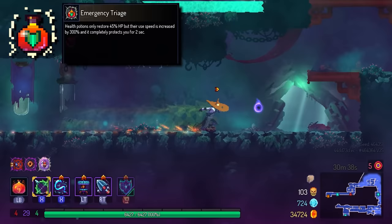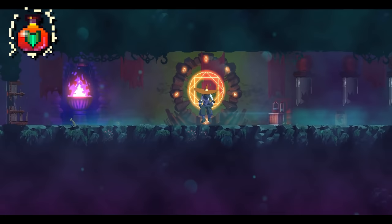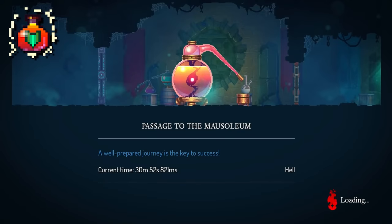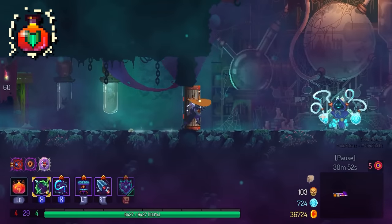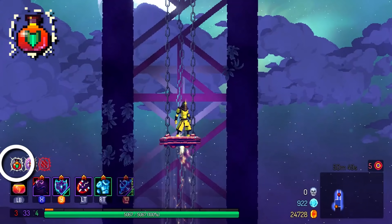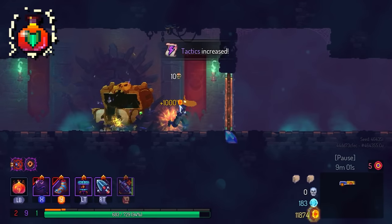Let's move on to the Very Viable colorless mutations. First off is Emergency Triage — in my opinion, a staple for end-game bosses. Like Dark Souls, you can't just heal anytime you want in Dead Cells without a vulnerability window, but Emergency Triage lets you use your health flask whenever you want. New players see the reduced 45% heal versus the normal 60% and think it's a downgrade, but trust me — I take it every single time for bosses. If you're struggling to beat the Hand of the King, picking this will almost surely increase your win rate.